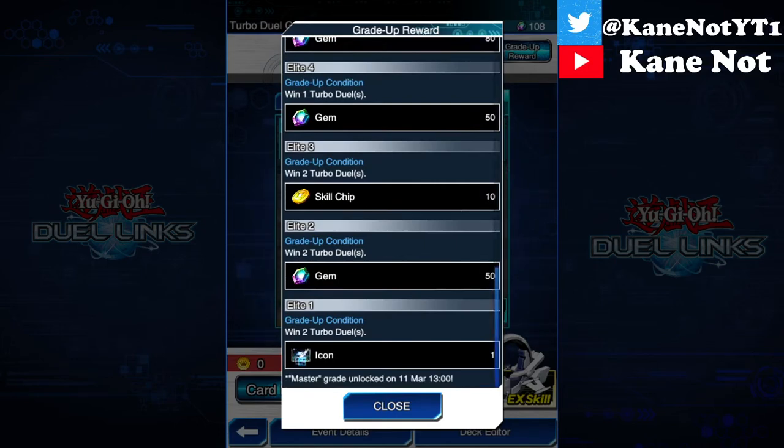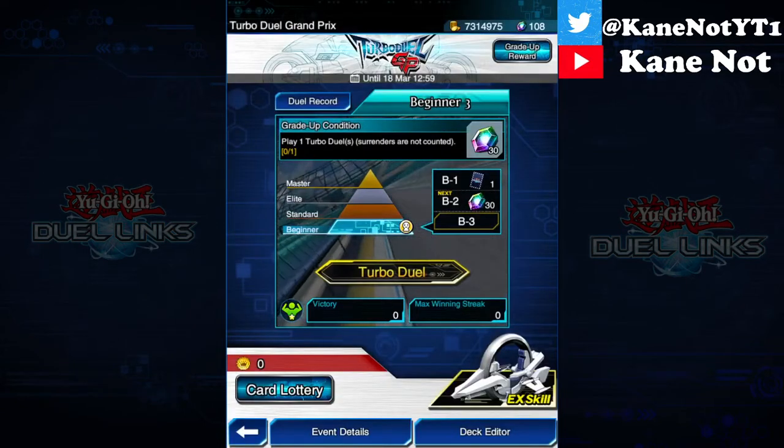Once you actually get to Elite you'll get the icon of a D-Wheeler. It kind of looks like Sector Security's D-Wheeler, by the way. So without further ado let's begin the duel.